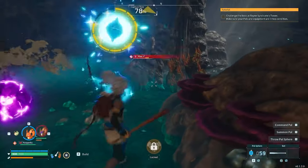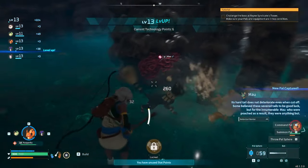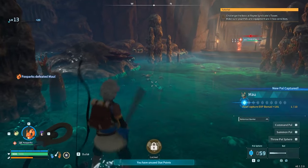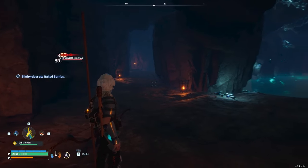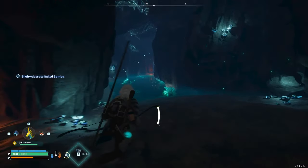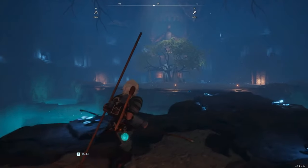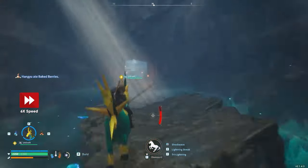It seems that the dungeon layouts are all set ahead of time from a selection of predetermined layouts, so if you're dungeoning in order to encounter boss pals quickly, keep an eye out for this particular cave layout to go straight to the boss room. If your first branching path is a two-way split with a torch-lit path on the left and a waterlogged path on the right, always take the right path. This should funnel you through a few more rooms, then a room full of archways and bridges, before bringing you to the boss room. On a fast pal, and ignoring other distractions, you could be there in less than a minute.